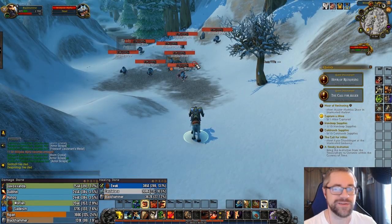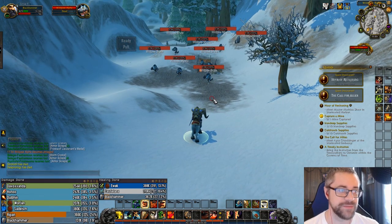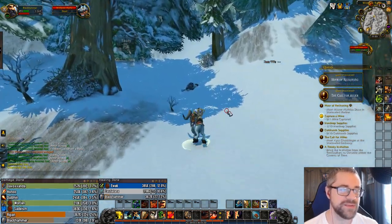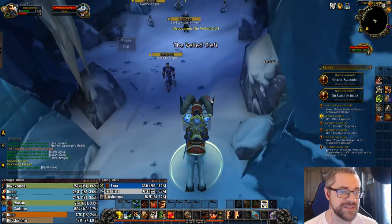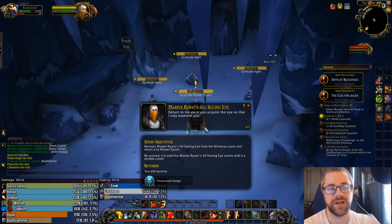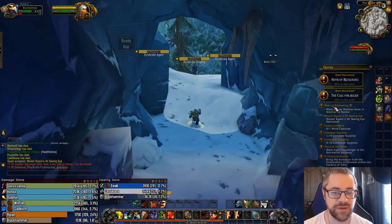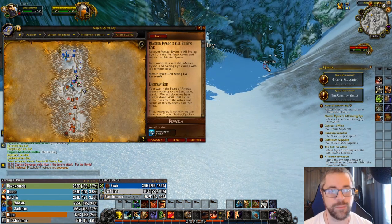There's also a hidden quest near the first Wildpaw camp that a lot of people don't know about. If you come up this little mountain, you'll see an exclamation point on your map that takes you into a small cave. It gives Master Rison's All-Seeing Eye — a quest to pick up an object on the cave floor. It gives no experience, but it does give 10 Time Walking badges.